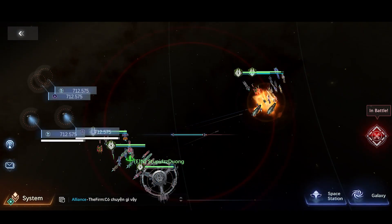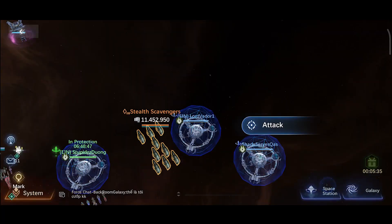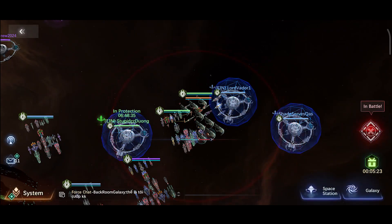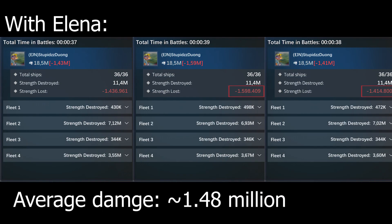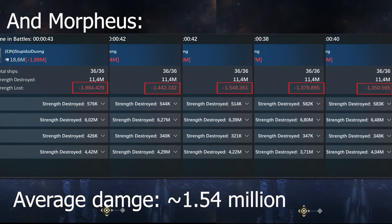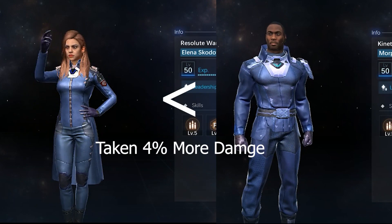Now on to defense. Still a level 58 stealthy scavenger, but this time Elena or Morpheus will take the damage instead of Dixon's fleet. Elena suffered an average of 1.48 million damage, while Morpheus takes an average of 1.54 million damage — about 4% more damage than Elena.